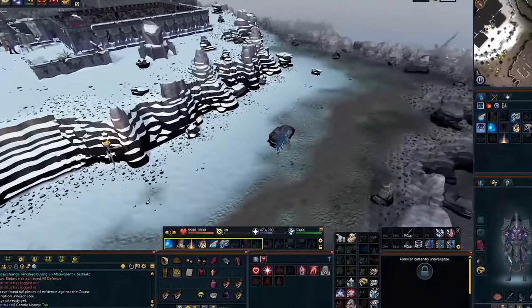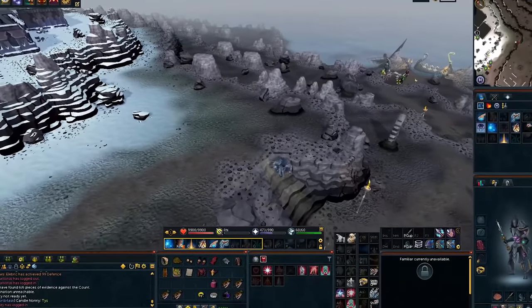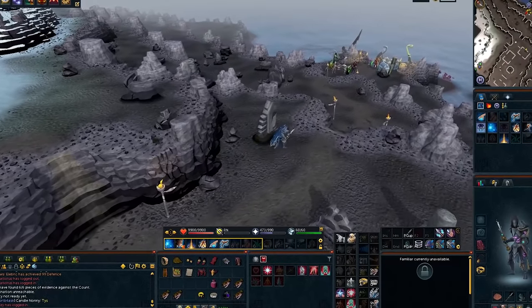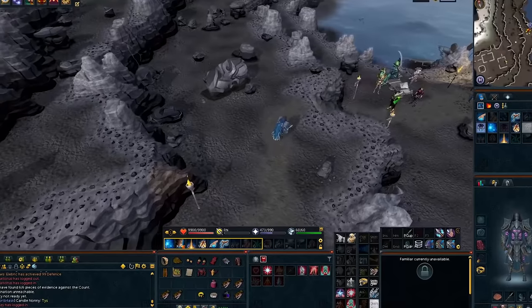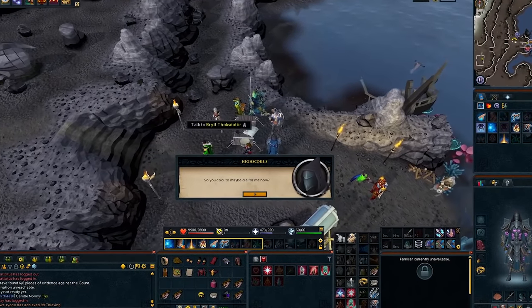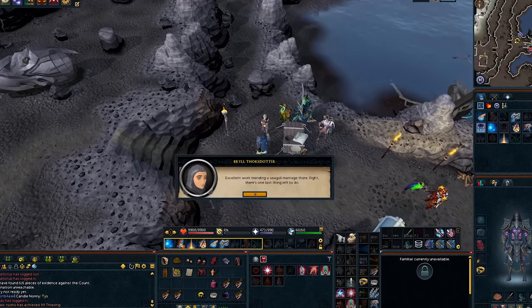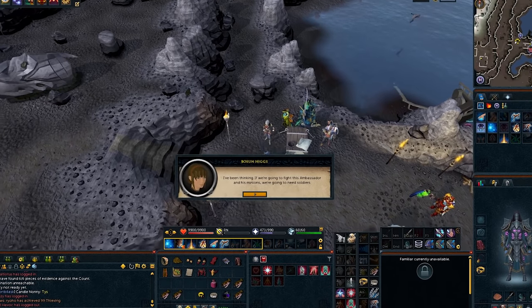Head east and go back to the war table. When you get here, talk to the Quartermaster, then talk to Bryle, then talk to Higgs.